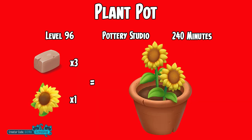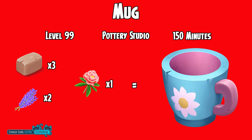Next, we have the plant pot, which will unlock at level 96 and take 240 minutes to make. You will need 3 clay and 1 sunflower to make the plant pot. And last but not least, the mug, which unlocks at level 99 and will take 150 minutes. You will need 3 clay, 2 indigo, and 1 peony to make the mug.